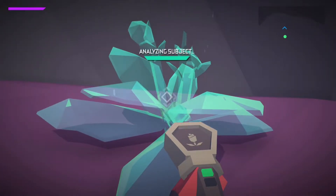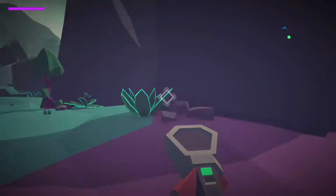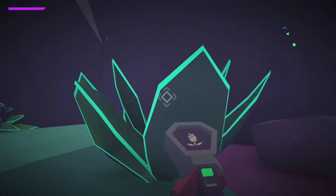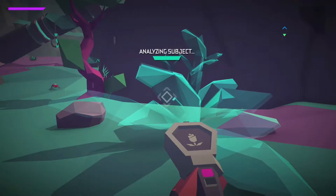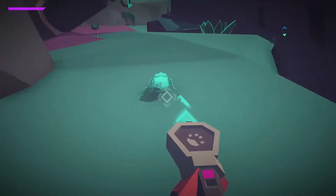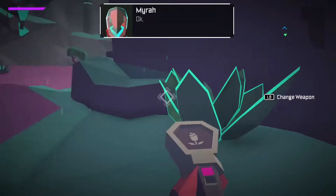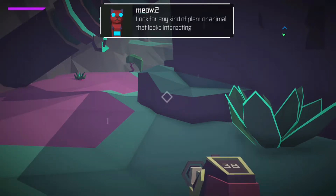Oh, there we go. Does it scan everything? Let's resume the trading sequence. Go scan something. How? Look for any kind of plant or animal that looks interesting. It could be worth big chunks. Switch to scan mode, then aim at something. Roger that. Is that a plan? Keep the channel open, I may need your help. Those words are... they're just making words up now.